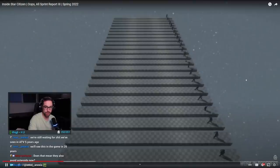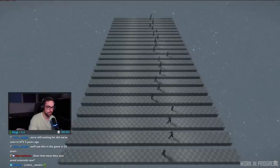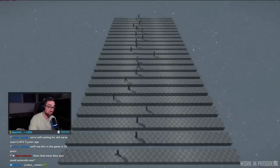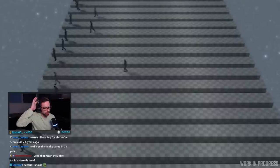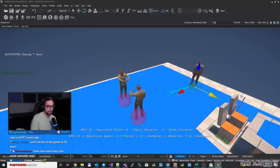In additional AI immersion news, work is being done to randomize non-hero NPC movement speeds, just another way the team is working to create a believable environment of characters in Squadron 42 and the persistent universe. The one in the middle looks based on me.